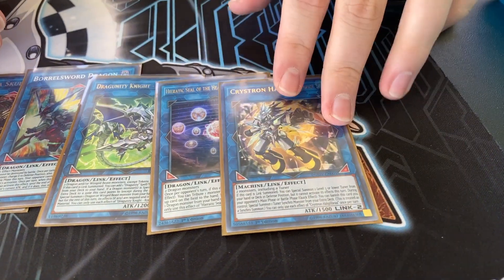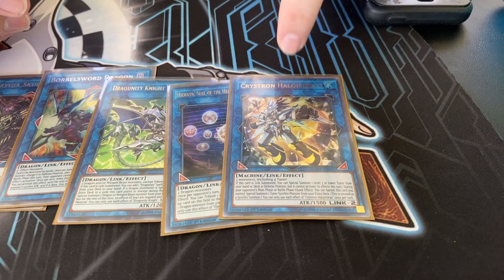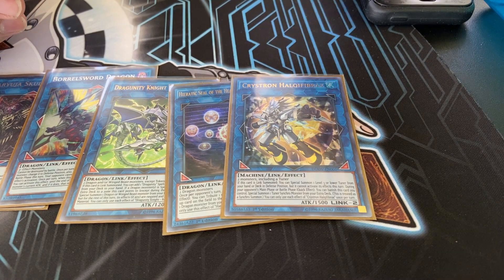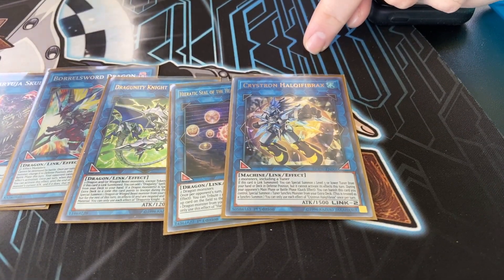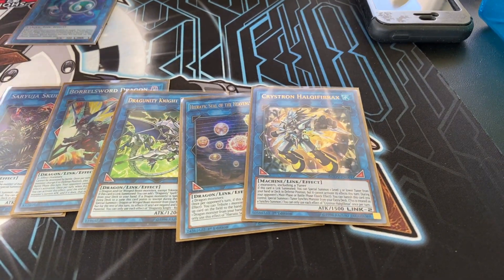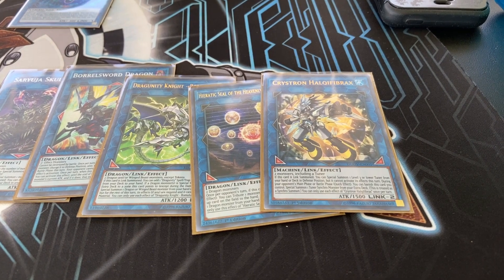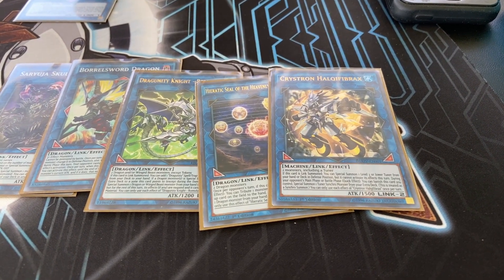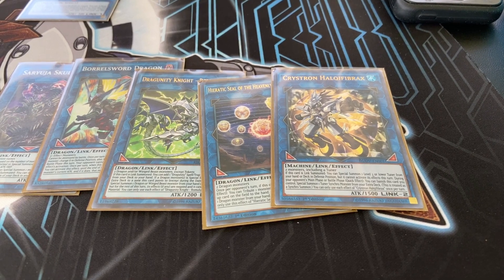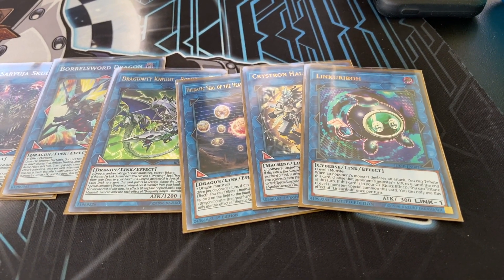One Crystron Halqifibrax — yes, that's how you pronounce its name. It has a name. Stop calling it Needle Fiber; it has a printed name now. Its official Japanese name was Crystron Halqifibrax — it was never called Needle Fiber, not in Japan, not anywhere, except on the internet. Rant done. This card is broken — it probably should never have been printed. Any two monsters including a tuner, special summon a tuner from the deck. You can banish it to summon a synchro monster or synchro tuner from your extra deck. I'd probably run Shooting Riser Dragon or Wonder Magician if I had room.